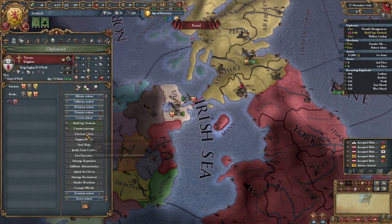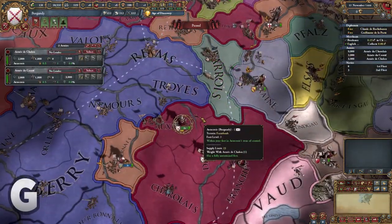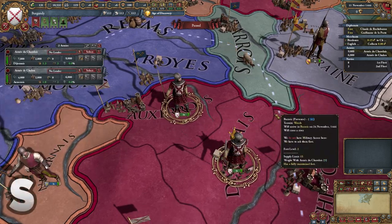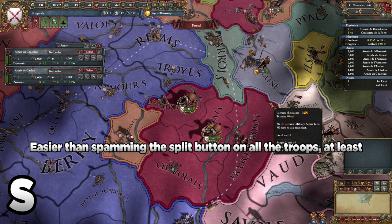Next, let's talk about armies and their useful shortcuts — you'll probably find these ones a lot more useful. G is for merging, or grouping if that is easier to remember. Using S is for splitting your army or navy in half, which is pretty useful for carpet sieging. Having more than one army selected, they'll split them all in half, which is why that's useful.